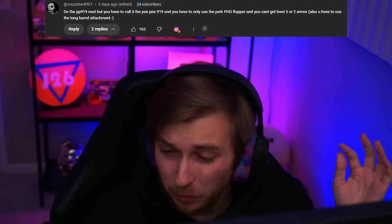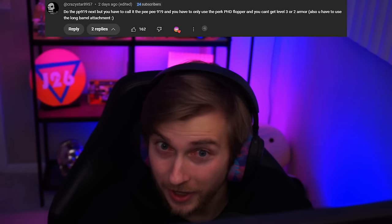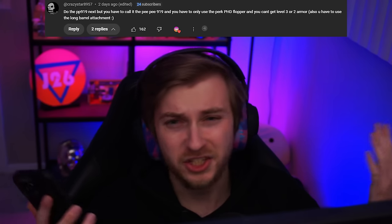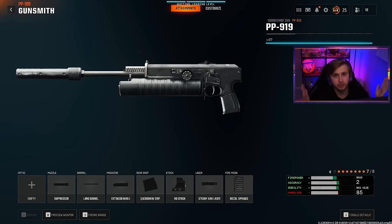Welcome back to our Road to Nebula series on BO6 Zombies. Our top comment was from Crazystar saying they want us to complete the PP919 — hate to break it to you, but that's already what it's called. We can only use PhD, cannot upgrade our armor past level one, and we have to use the long barrel attachment. That's what we're doing today — here's our build for the PP.